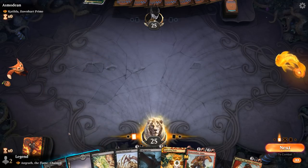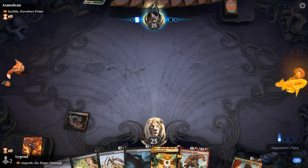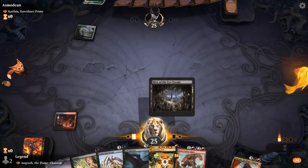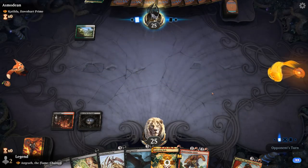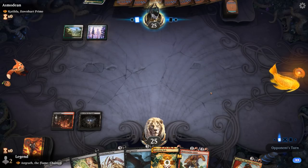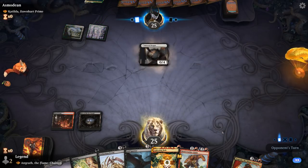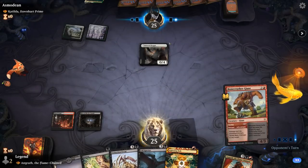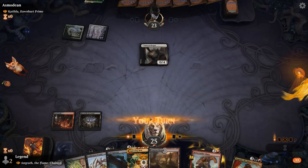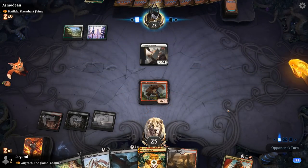I could Duress turn 1 or wait a turn — not too many 1-mana spells I'm worried about. I can Duress and then potentially bolt Catilda, or keep up Stomp from Bonecrusher for a turn 3 play. Assuming they'll play a creature we can kill, it's going to be a Dawnbringer Cleric instead — one we cannot Stomp. So I'll just Stomp face and play Bonecrusher.